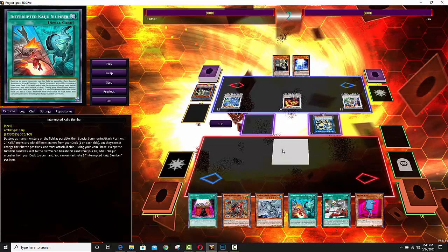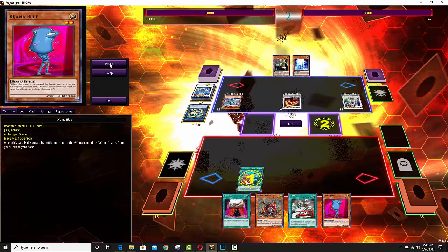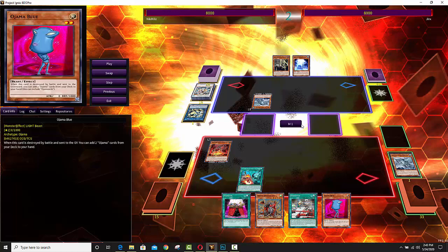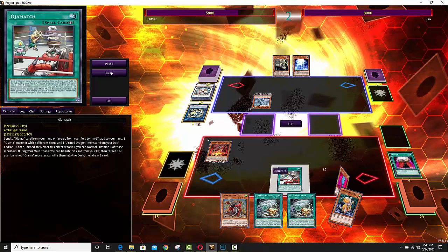Now, we obviously know that the Adamancipator deck can make a much stronger board than this, but this is just an example. The Chaz deck player did happen to get the Ojama Blue, and this is like your core combo right here. So Kaiju their Drag Knight, get that off the field, take away their negation, and then go ahead and hit them with that Slumber. I think it would have been better if he went for Desert Locust off the effect of Halifibrax, but I don't think Adamancipators play that card. Anyways, he's going to go ahead and go for the Ojama Blue.